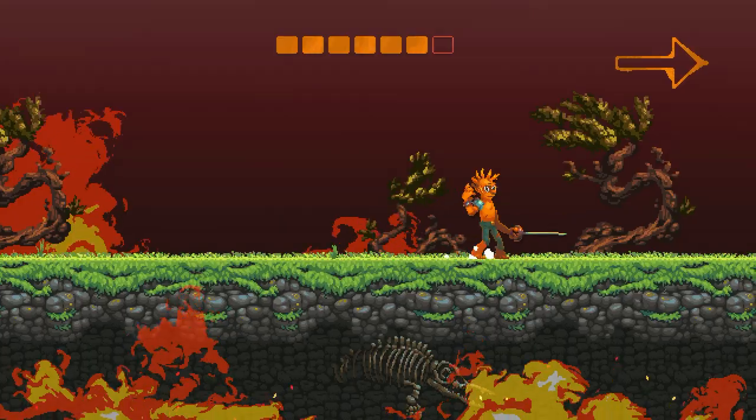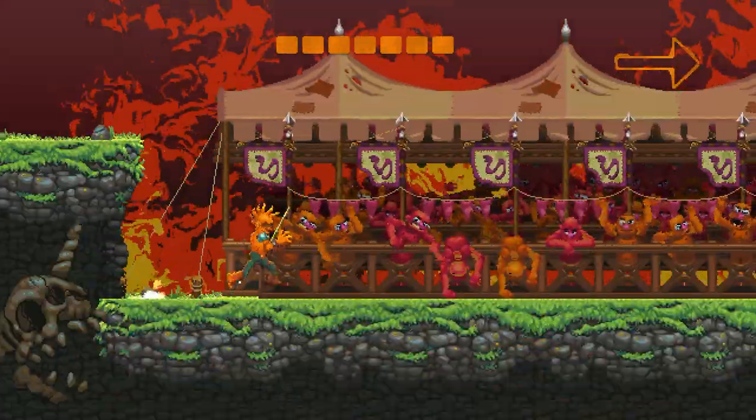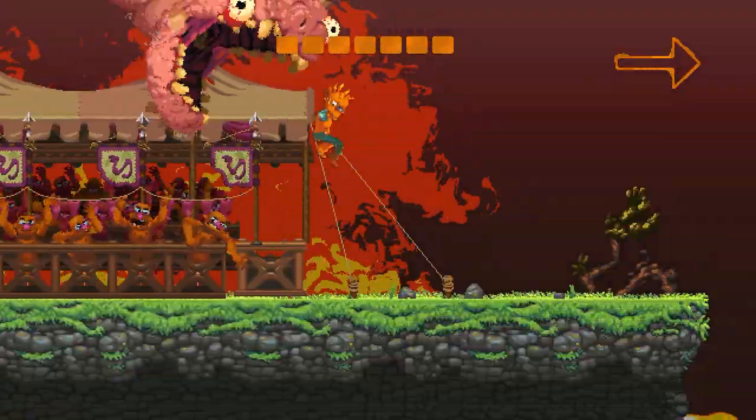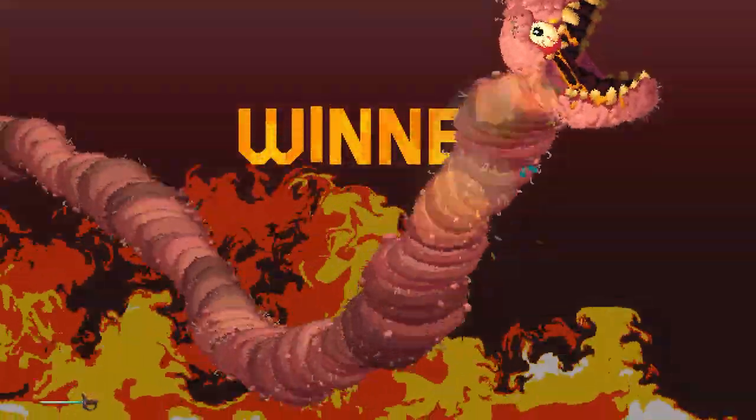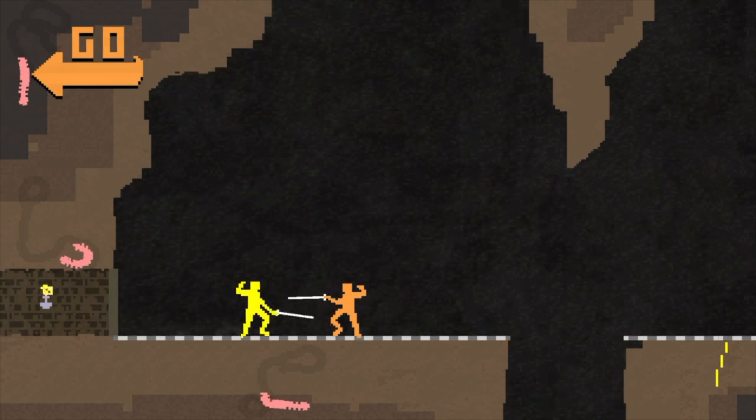Nidhogg 2 is a side scrolling sword fighting game where you use one button for attack and the other button for jump. You can aim your attack using the left analogue stick up and down. The original Nidhogg has the same controls.